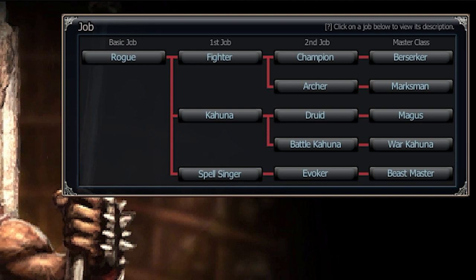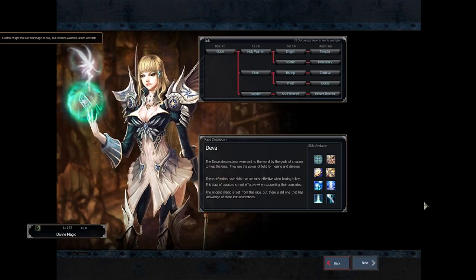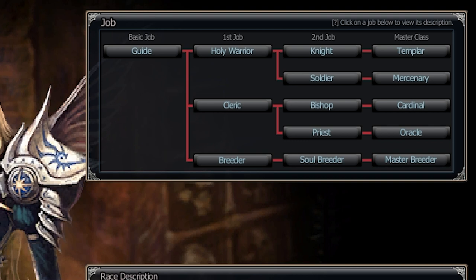And you have your Spellsinger, which is the Pet class for the Gaia. And at last, we have Deva. Deva is pretty much the Light. You have your Holy Warriors, you have your Mage class which is your Healers, and you have your Breeders, or Pet class.